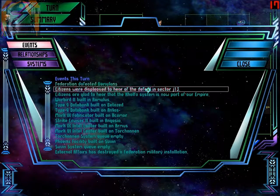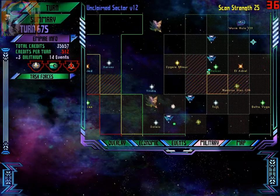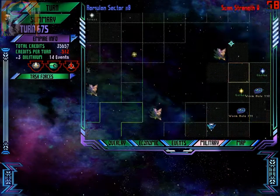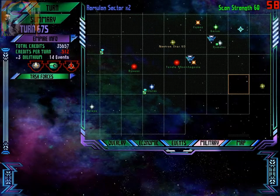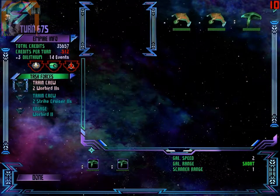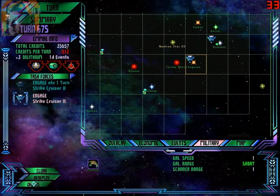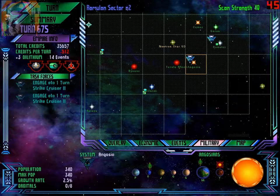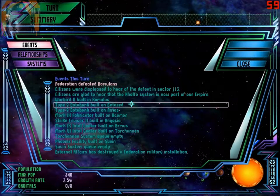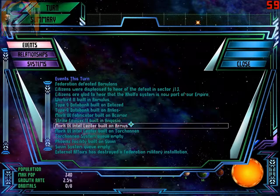Federation defeat Romulans — Cisar, please. Warbird in Romulus — yeah baby. Where are you? There you are. Cloak and train. What's here? Angosia — another ship. Alright, go to Romulus. Warbird, databank, Betaset, Andos, Fabricators, strike, regenerator, Angosia — good. Tartanen system empty.